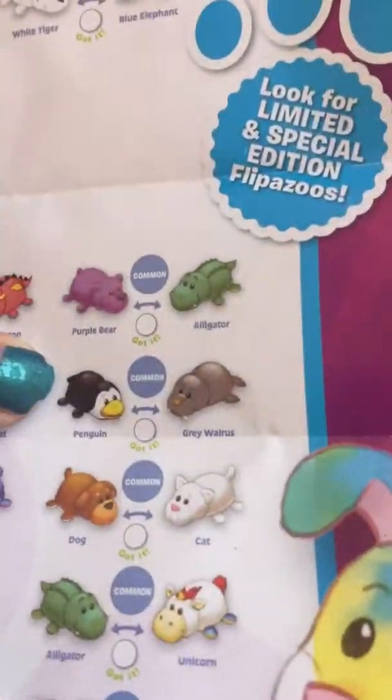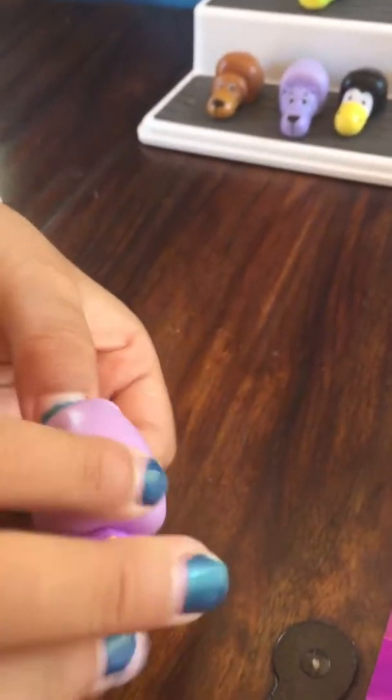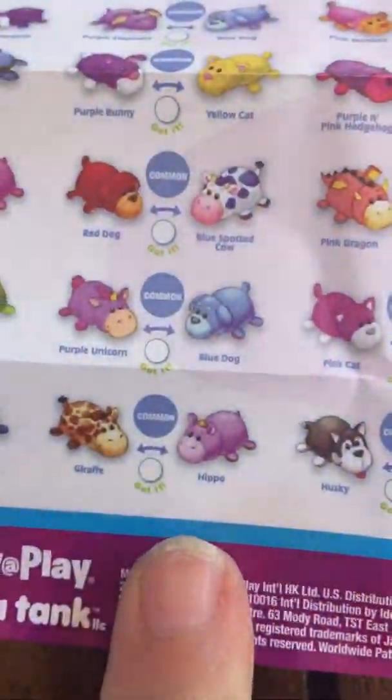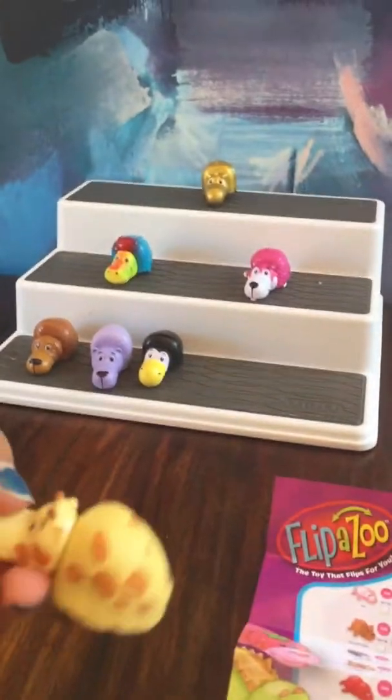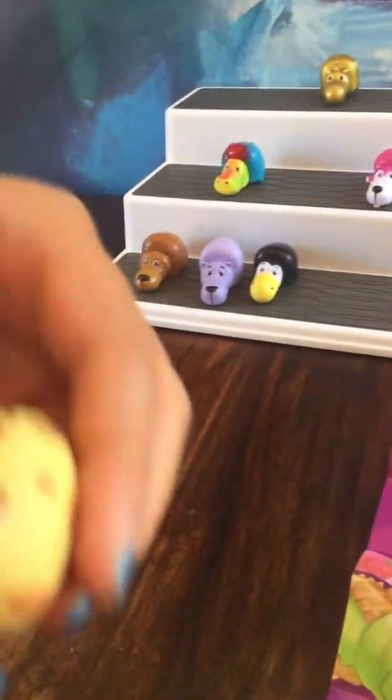And this gray walrus turns into a black penguin, which is right here. And then this purple unicorn — actually it's a hippo — the hippo turns into a giraffe. I think they all kind of look like hippos, but that's just me. That's pretty cool. It's a little dirty over here.